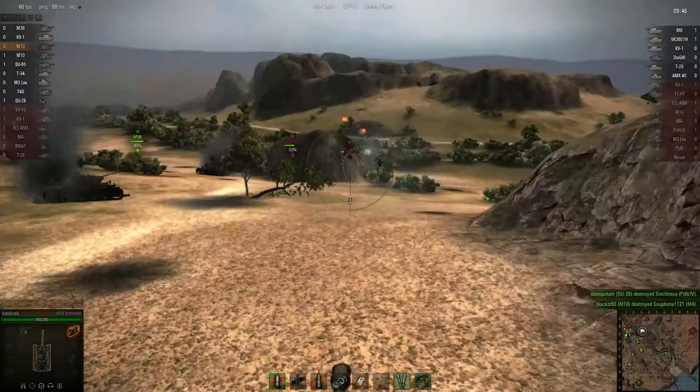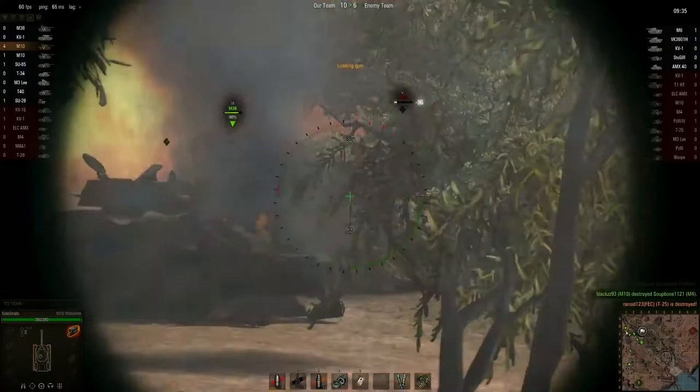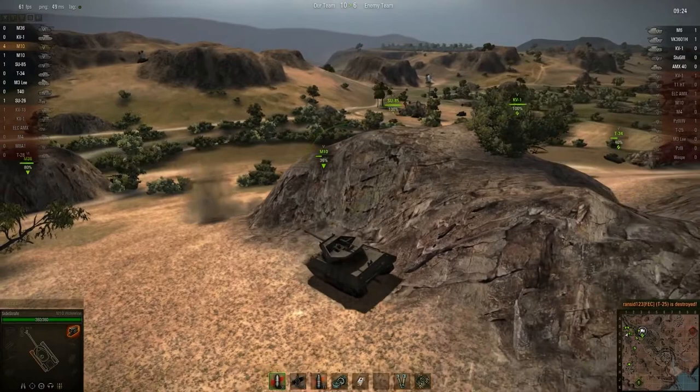He gets finished off by an SU-26. They're getting absolutely decimated now. We want to watch our right flank here though. There's another one down. Back up a little bit and let's rely on the camo net to conceal our position — you can see a shot in there trying to get us. We should be safe because there is no artillery.